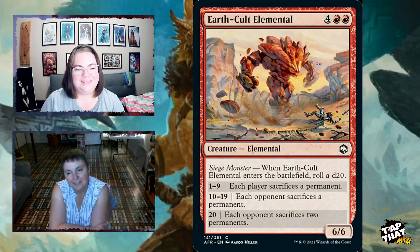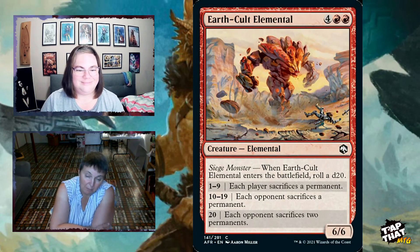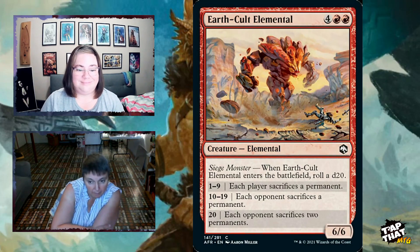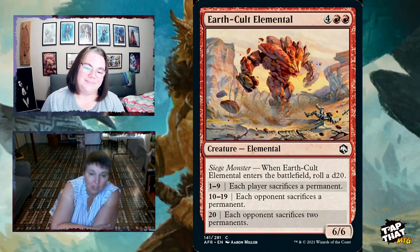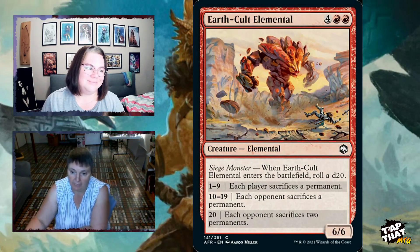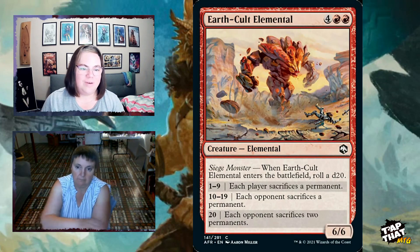Earth Cult Elemental is a 6/6 for four and two red. When it enters the battlefield, you roll a d20: on 1–9 each player sacrifices a permanent; on 10–19 each opponent sacrifices a permanent; on 20 each opponent sacrifices two permanents. Nobody will want to see this come out — and it triggers the dice-rolling ability to make a dragon token too.